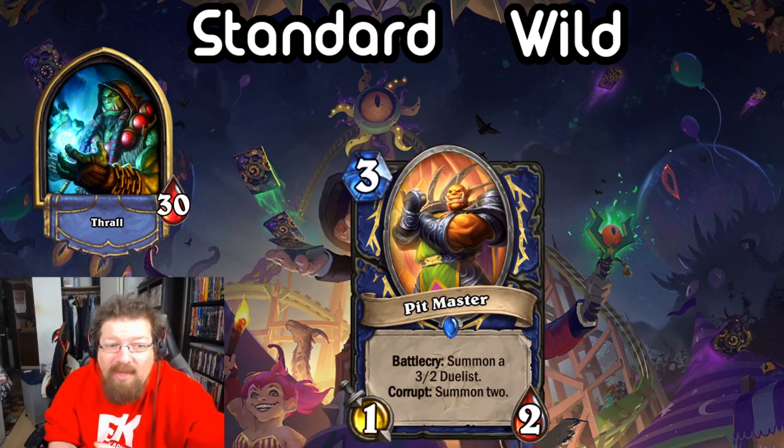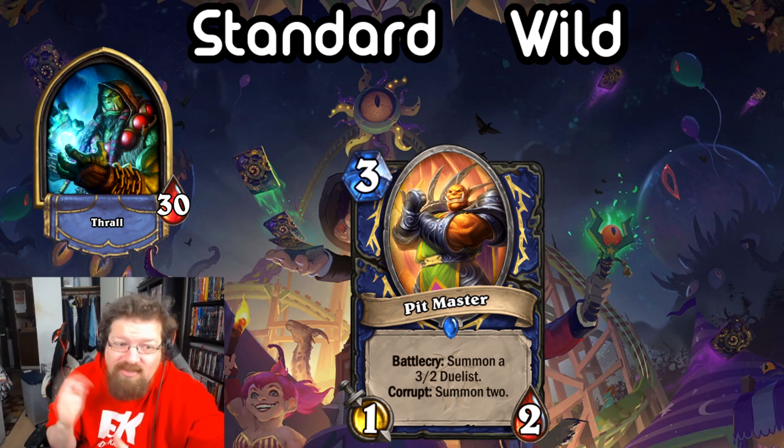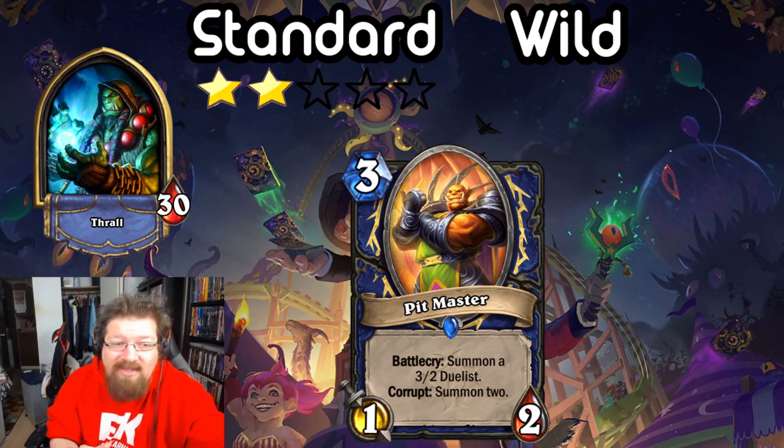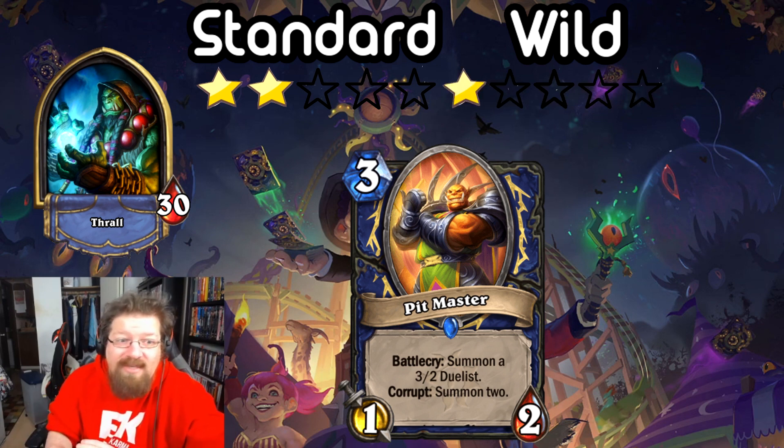Next we have Pitmaster — it's a 3-mana 1/2 Battlecry: summon a 3/2 Duelist. Corrupted, it summons 2. At the very worst it's 3-mana 4/4, and you can double up on it. You have to corrupt to make it work though, so it's slow and the effect isn't great — 3/2s are pretty vulnerable after turns 4 and 5. I could see it in a Quest Shaman deck, maybe a Quest Yashraj Shaman since it's a 0-mana corrupt card. Pretty unimpactful — I'm giving it a 2 in Standard and a 1 in Wild. I don't see it fitting into any archetype there.